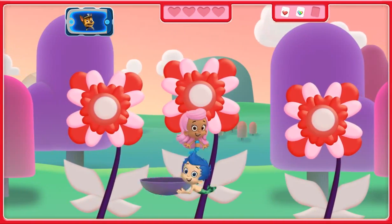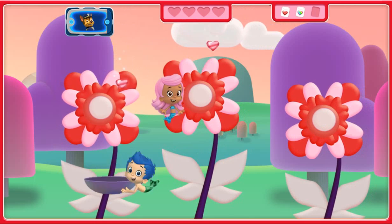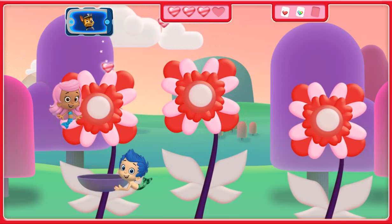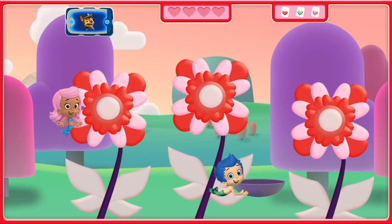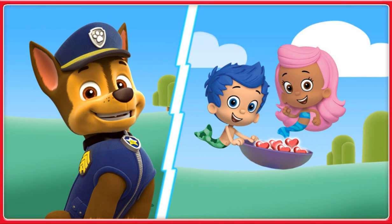Good job! We need four pink and red heart-shaped seeds for the Friendship Garden! Try to catch those seeds, Gil! One! Two! Three! Get ready to catch the seeds, Gil! Collect those seeds! Four! Way to go! You collected all four pink and red heart-shaped seeds! The Friendship Garden is going to be so colorful with all these flowers! Thanks, Molly and Gil! Can you swim them over to the garden? You and I need to go help Rocky with the decorations!